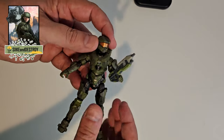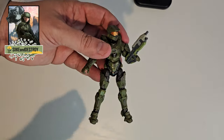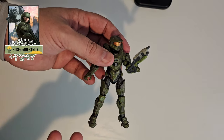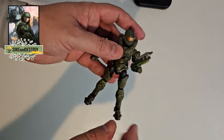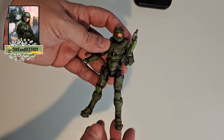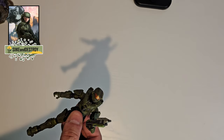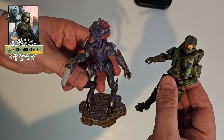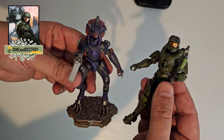Now I'm going to keep an eye out because hopefully they'll make the rest of Spartan Locke's team — we got Locke and Buck, and I'd love to see the other characters from his team. And I'd also like to see the rest of Master Chief's team from Halo 5. We got Fred already, but I'd like to see everyone else. It looks like we might even get some Reach characters of the Noble team at this scale, because I have the Halo Vault figures coming in soon — we're going to talk about Noble 6 and the Elite Zealot he comes with, and also Tartarus and the Prophet.